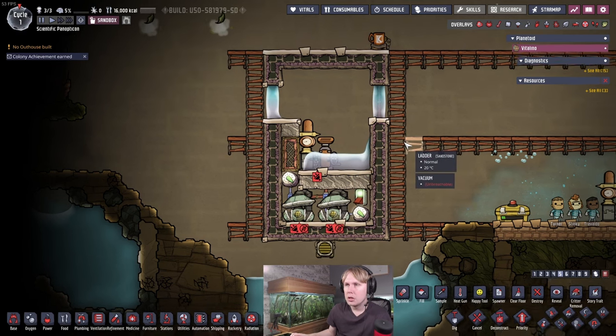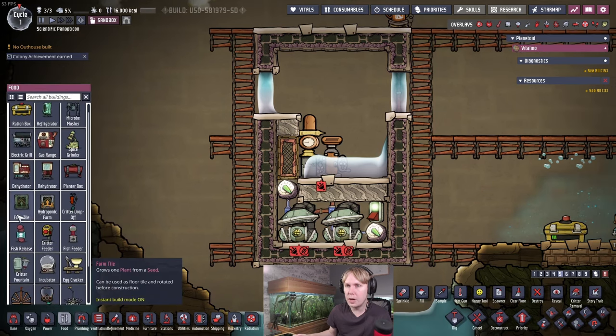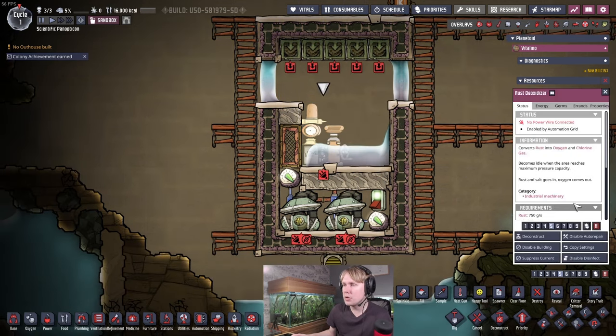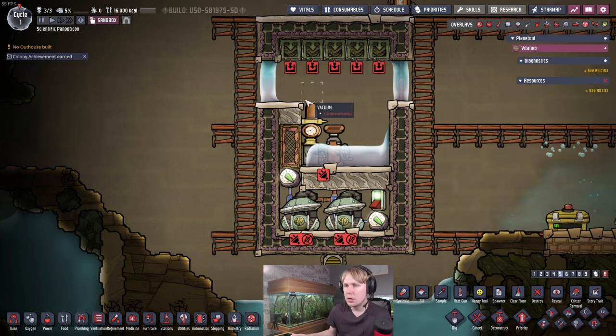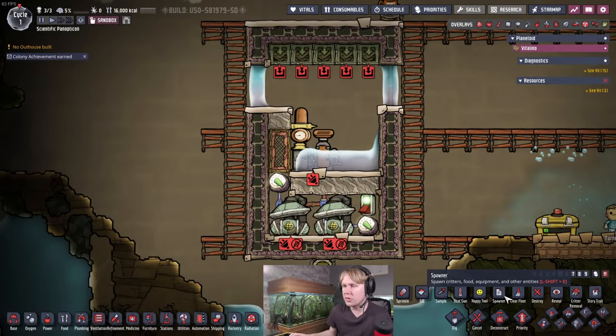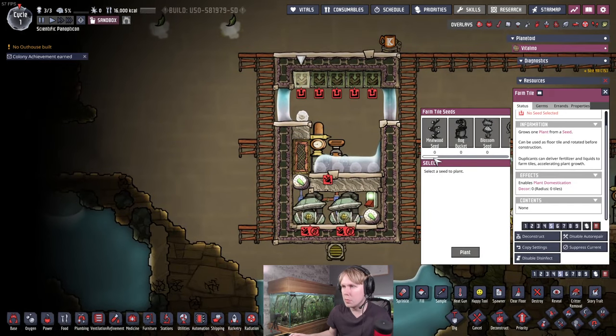The next step is putting in the Dash of Salt Vines. We can just put some farm tiles up here on the ceiling — you can make these with dirt, no issues. We're going to want five of those. The machine produces 30 grams per second of chlorine, and each Dash of Salt Vine consumes about six grams per second of chlorine, so you're going to want five in here if you want to consume all of the chlorine and recycle it.